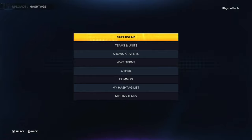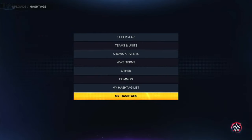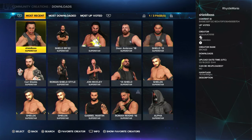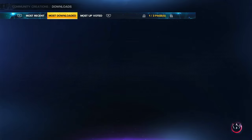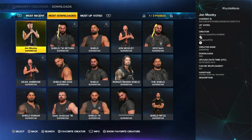Go to hashtag one and then select My Hashtags and type in 'shield'. Once that's typed in press enter and then select search on that custom hashtag. I recommend you then go across to either Most Downloaded or Most Upvoted because it's going to give you a better idea than Most Recent. There we have the most downloaded Shield characters, so these are probably going to be the best ones.